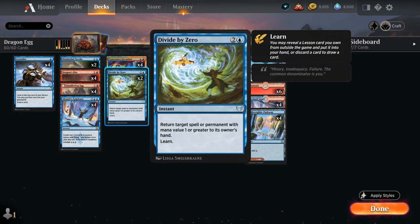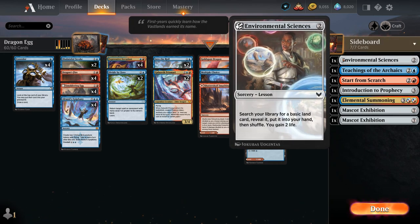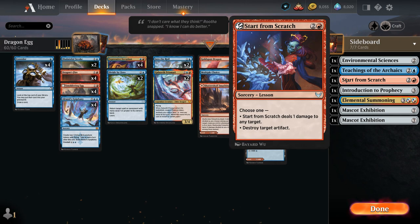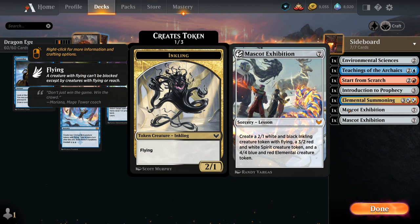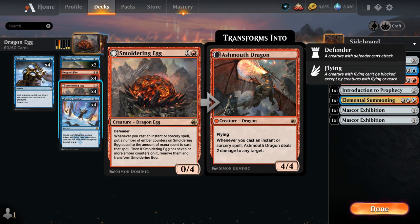We have two copies of Divide by Zero, a three-mana instant returning target spells or permanents with mana value one or greater to their owner's hand — we can even bounce spells still on the stack to prevent enter-the-battlefield abilities. It also lets us Learn, meaning in best-of-one we can grab a lesson from our sideboard: Environmental Sciences to gain two life and find a basic land, Teachings for card draw if the opponent has more cards, Start from Scratch for artifact removal, Introduction to Prophecy for card draw, Elemental Summoning making a 4/4 elemental, and two copies of Mascot Exhibition. All these lesson spells also help put more counters on the Smoldering Egg.